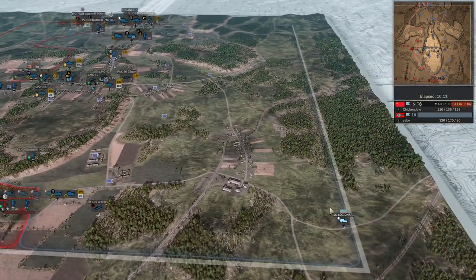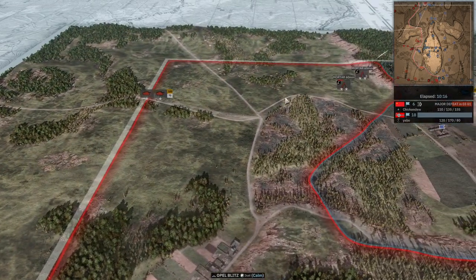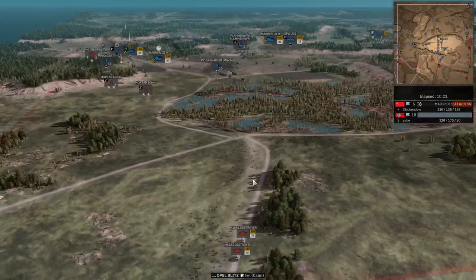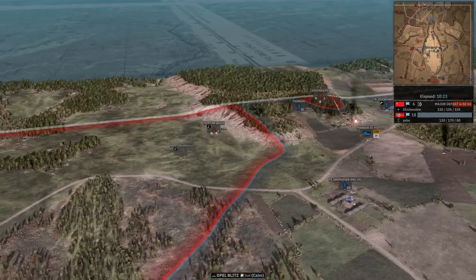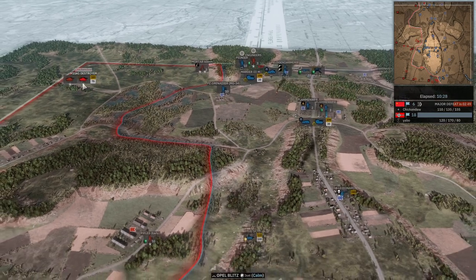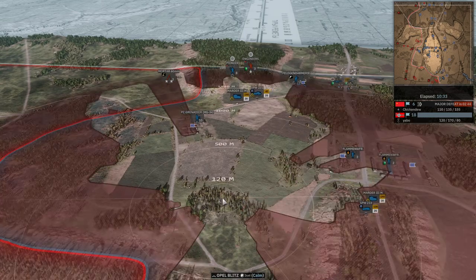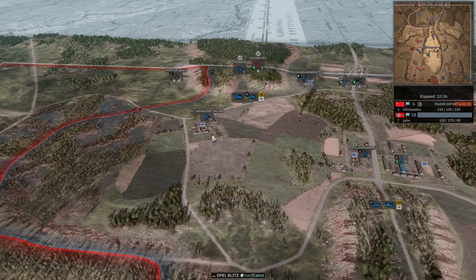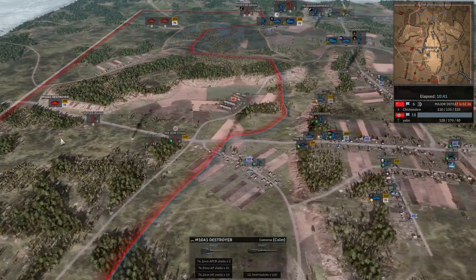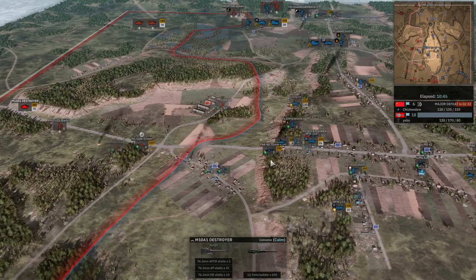We don't see much reinforcement coming from Yabo yet — maybe he spent it on planes. Chicken Dew has two M10 tank destroyers coming in. It might be a decent choice, though I would have used 88 guns. These destroyers are pretty fragile and there could be a Stug hiding somewhere. He's still trying to contest town — it's going to be pretty hard. The M10 is engaging with the PAK 40; he's retreating and the Stug 4 has transmission damage.